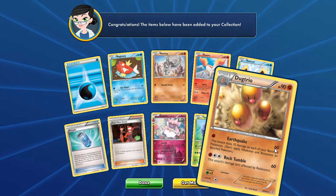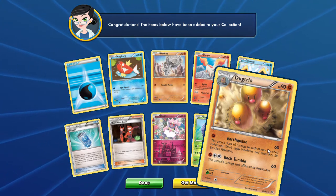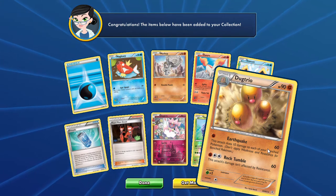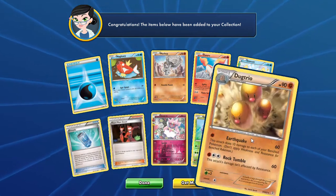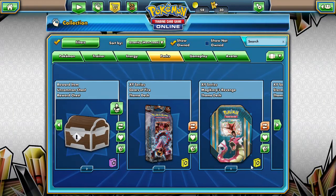Actually, Dugtrio could be useful — its Earthquake does 60 damage and you could play those Digletts that don't take any damage from it. So you could potentially do 80 damage for one energy with no drawbacks. Maybe Dugtrio can replace Crabominable — that'd be cool. So there are our Generations packs for today.